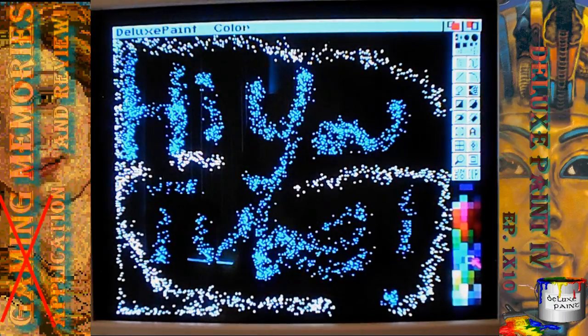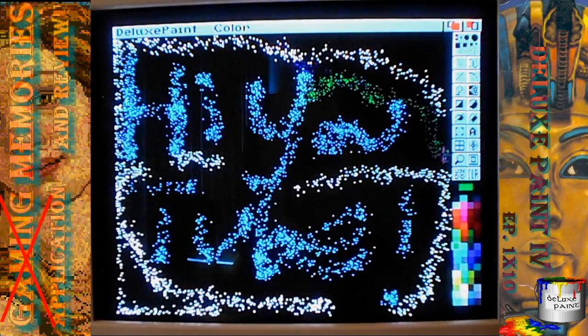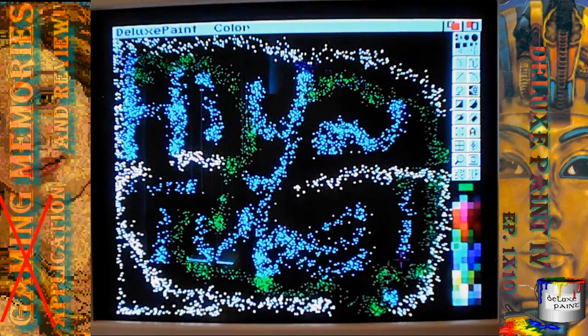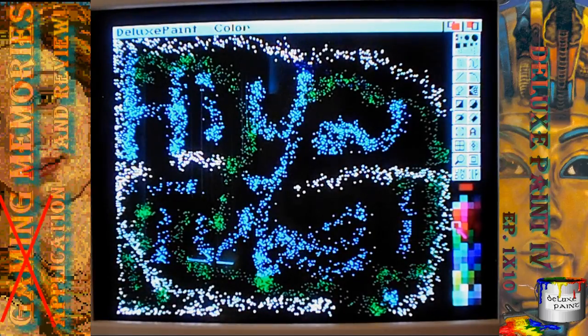Have some fun with the colors. You get 32 colors to choose from — this is the default, obviously. And of those 32 colors, the Amiga has the ability to take half the brightness off of them and give you an extra 32. Which is why this color here is half as bright as this color. This green over here — half as bright as that green. And that's what you're seeing.